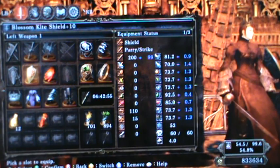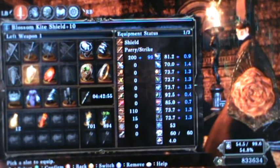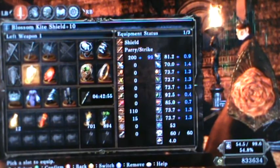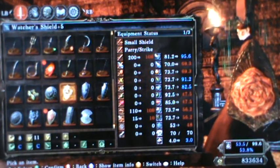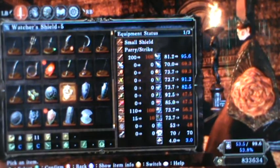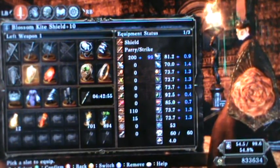I'm using the Blossom Kite Shield because it looks good and because it has the stamina regeneration on it. My other choice would have been the Watcher Shield because it's small, not very in-your-face, and has decent defenses, but I decided to settle with the Blossom Shield.